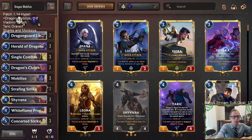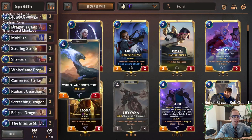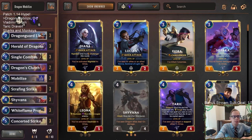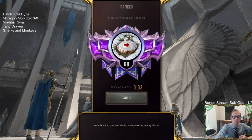We're playing mobilize and herald of dragons to reduce the cost of the dragons in hand. We have plenty of fight spells with all three concerted strike, all three strafing strike, all three single combat — that's how we catch up against aggressive decks, especially with the help of radiant guardian. That's what our deck is all about, so let's ramp into some dragons. I think this deck is pretty strong and I'm looking forward to it.